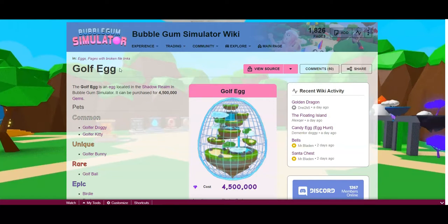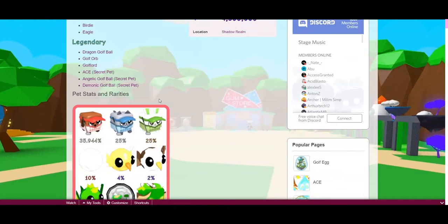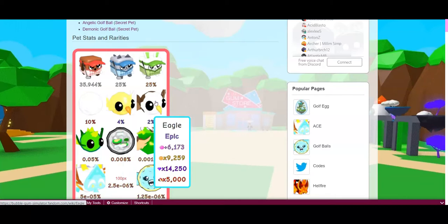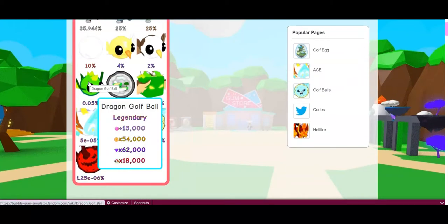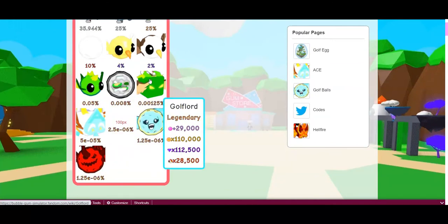So you can see right here — Golf Egg. It's located in the Shadow Realm and can be purchased for 4.5 million gems. Here are the pets. Before I get to the Legendaries, I find this one kind of funny — the Birdie, because it's a bird and also a golf term. And then they have a different version of it — that's the Eagle. For the Legendaries, Tier 1 is the Dragon Golf Ball, Tier 2 is the Golf Orb, and Tier 3 is Golf Lord.